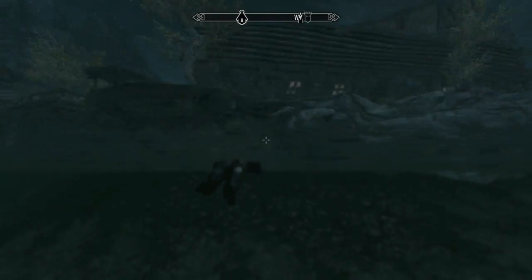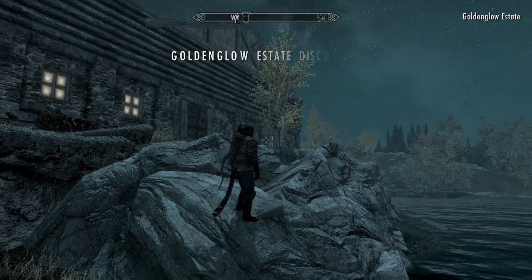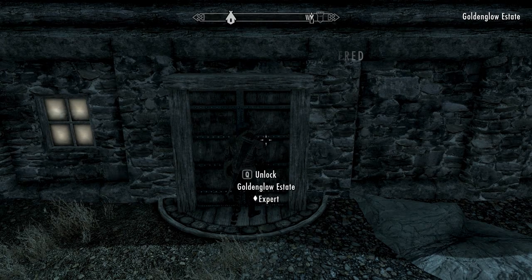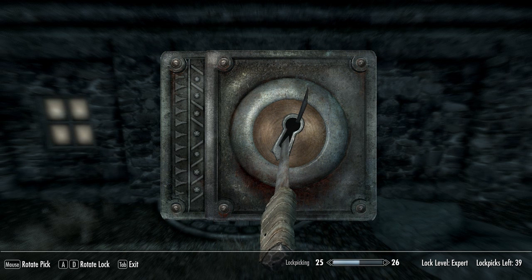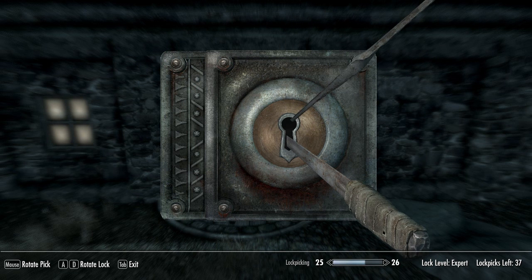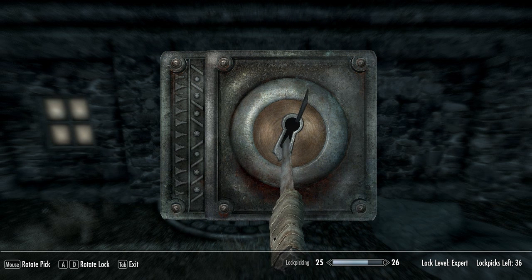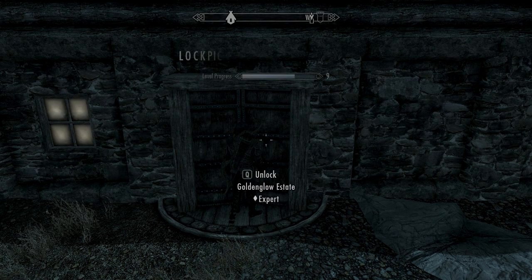Once we arrive at the island, you want to go to this little bit here, look here, jump up, then jump over here, and then we're going to open this door — hopefully it won't be too hard. After some attempts, we finally got in.